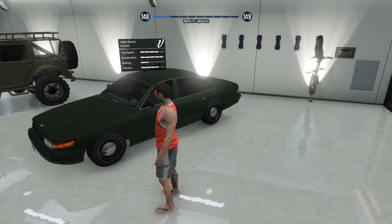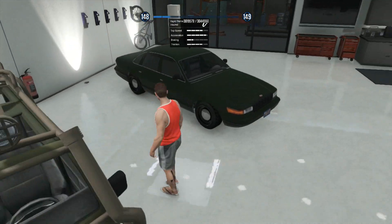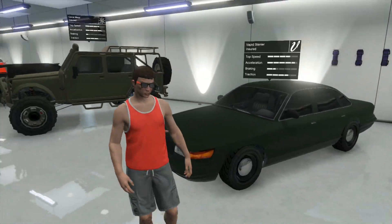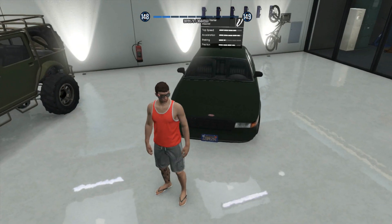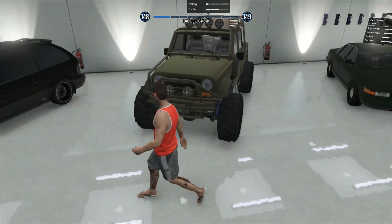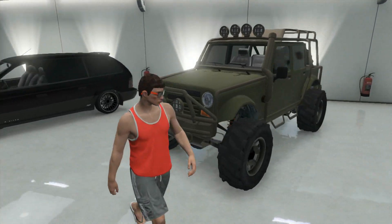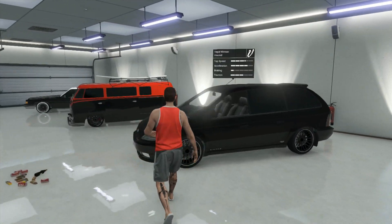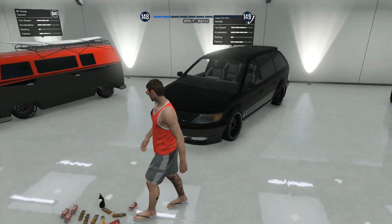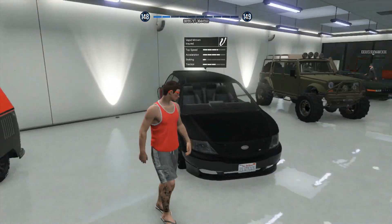The first one we have is a Vapid Stainer — I didn't even know this car existed. He's got a nice green paint job, solid rims, pretty basic car — maybe he likes to roleplay as a cop. Next is the Canis Mesa, the car the mercenaries come after you in. Nice green theme, kind of army field. Then — oh my god — a Vapid minivan? He has a minivan in his garage. We're gonna have to deduct some points for that.